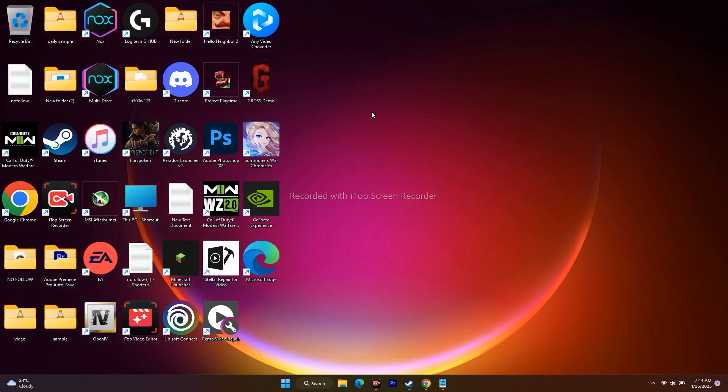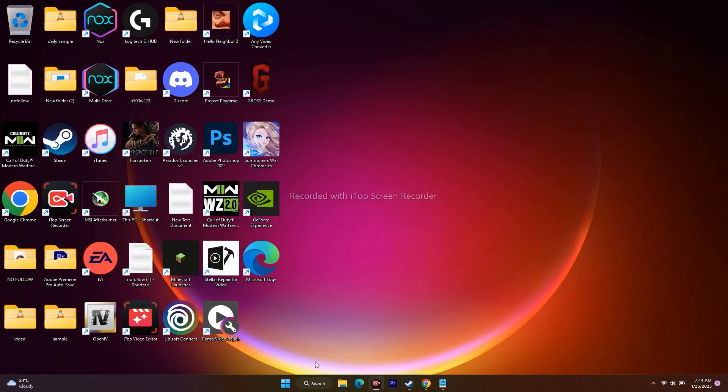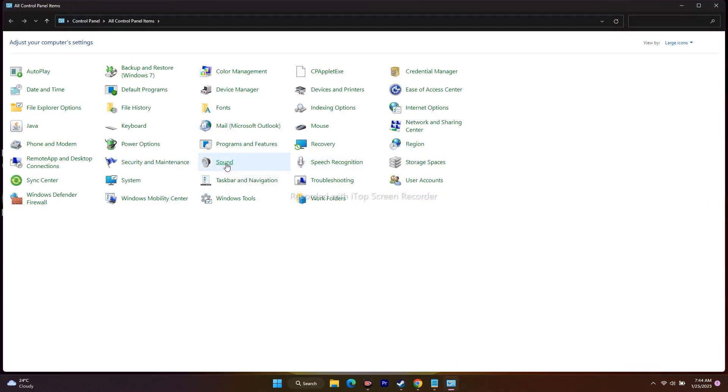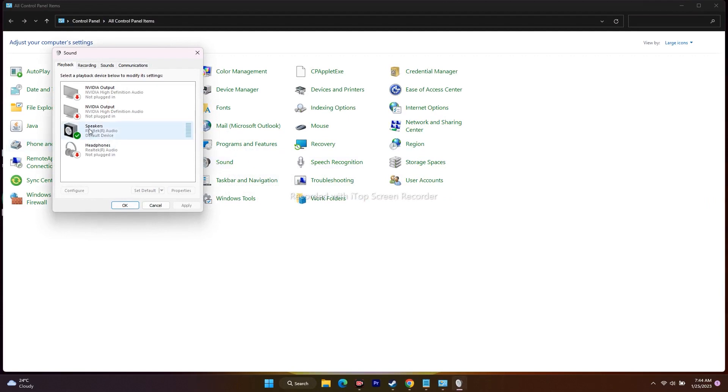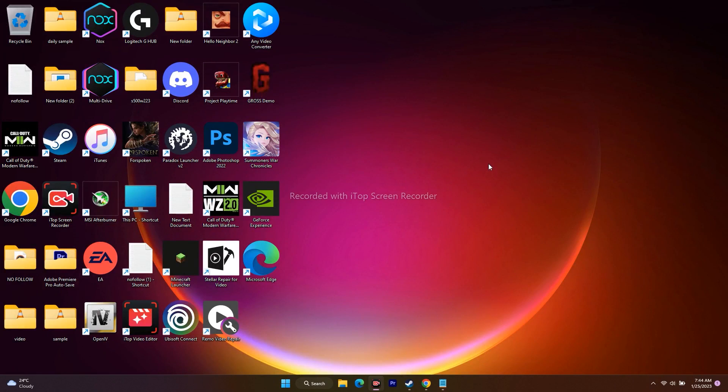The next step is to disconnect any external microphone connected to the PC, and you can also disable the internal microphone. Disconnect everything from the USB port. For the internal microphone, go to Control Panel, then Sound. Select your internal microphone, right-click, and go to Disable. You can remove external devices physically and disable the internal one through this menu.